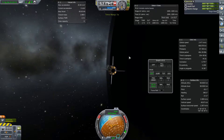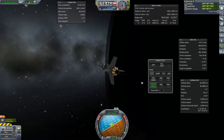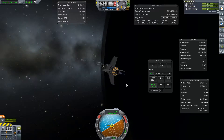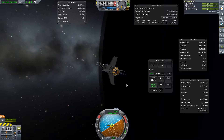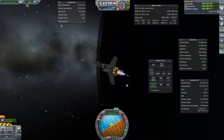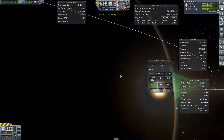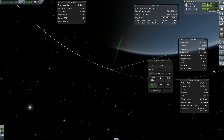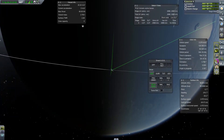It doesn't take surprisingly much fuel in order to do this kind of thing. The hard part about this is that getting into orbit takes so much fuel. Once we're actually in orbit, the maneuver changes we make to just change our apoapsis and periapsis are really surprisingly minor. Like right now, I was just sipping the fuel. Not even a three-second burn. And I've got about 2,000 delta-V left. And we can see in this map that I've circularized my orbit pretty good.